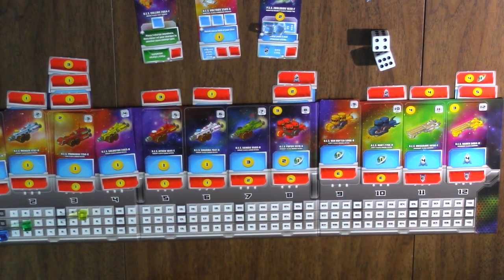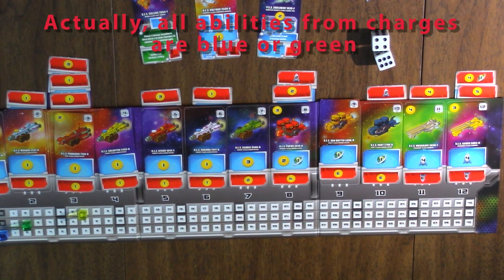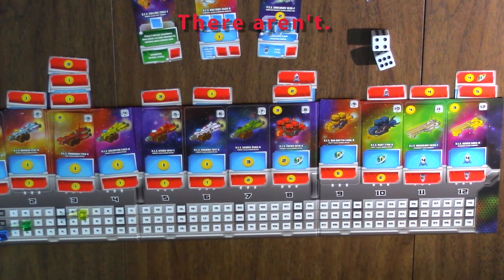You get charge tokens by allocating a die to the slot a ship is in that has charge boxes — you may put a charge on that ship if there's an available square. If it's already full, nothing comes of it. Sometimes charge ships have charges on the bottom as their deploy power and on top in the blue box as their at-station power. If you have charges on the at-station power when a ship is flipped upside down and replaced, any charges can move to the upside-down part if there's room. When you remove a charge and use the ability, that is based on the color of the box: blue is only on your turn, green is at any point, and red only works on someone else's turn.